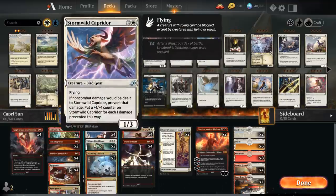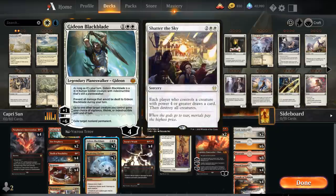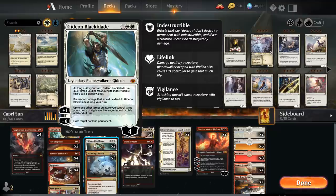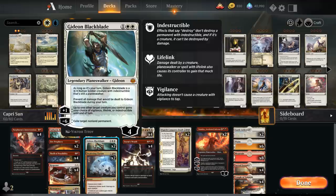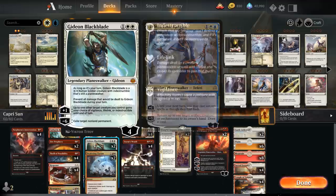At 3 mana we have our 4 Capradors, which we want in our opening hand. We also have 2 copies of Gideon Blackblade as an extra threat that lines up well against decks playing Shatter the Sky, since both Caprador and Haktos still die to it. Gideon is a Planeswalker on the opponent's turn, and a 4/4 Indestructible creature on ours — it survives its own Storm's Wrath and counters Teferi's minus-3 bounce.